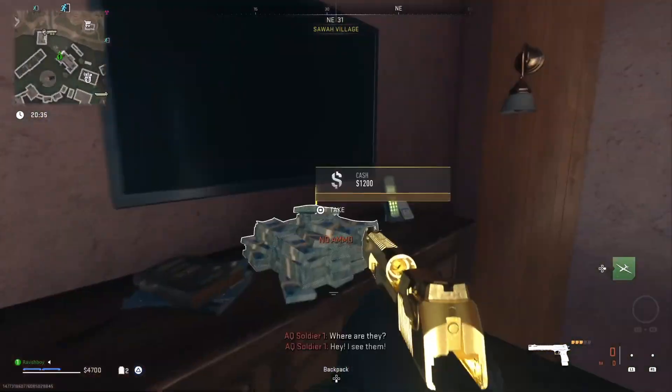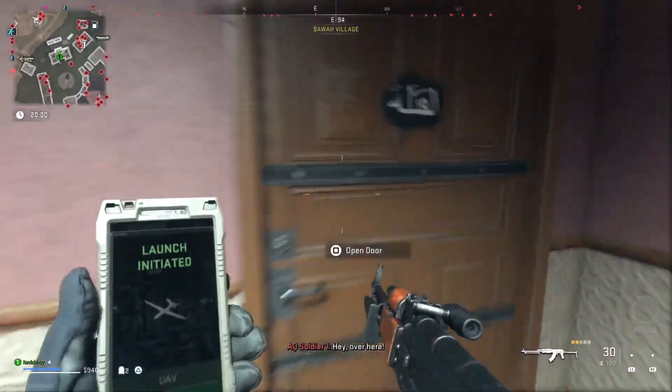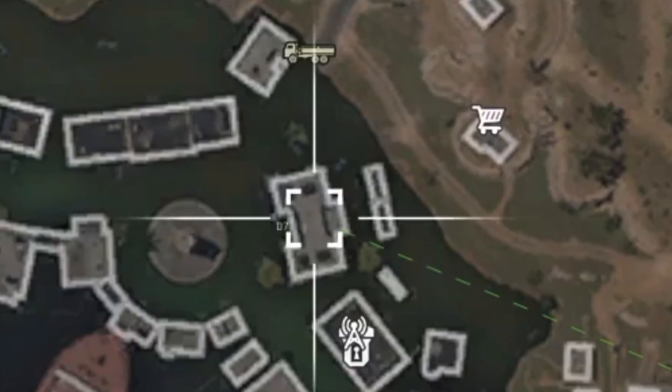In the right room you will find the golden Desert Eagle. There's a lot more loot — pack up everything you want, get everything you need.